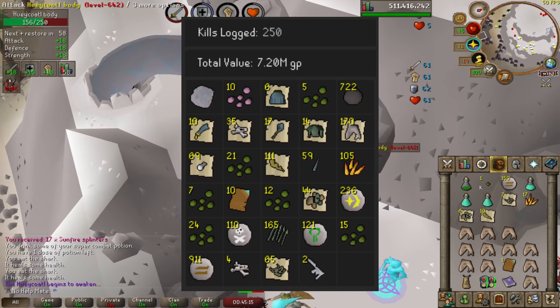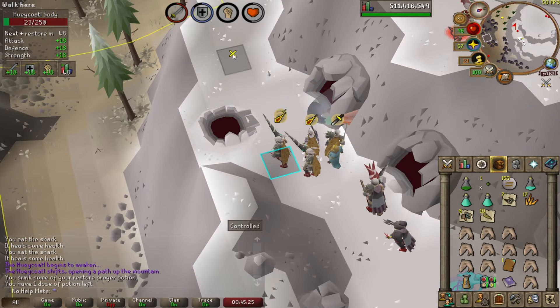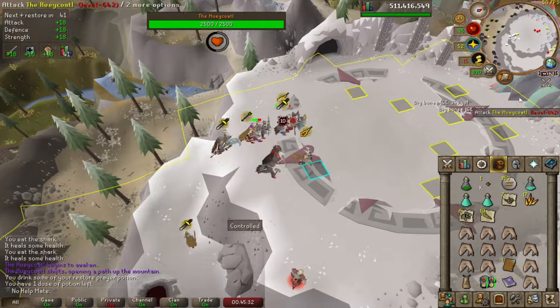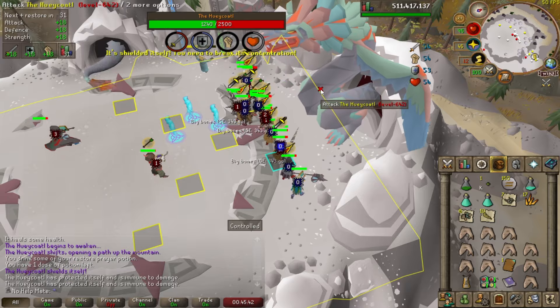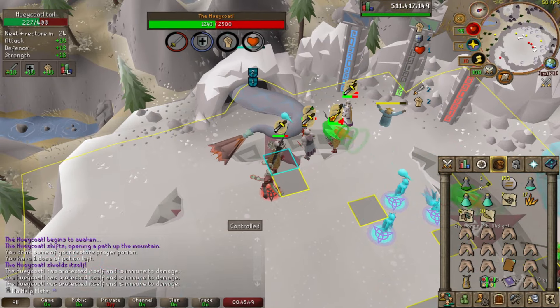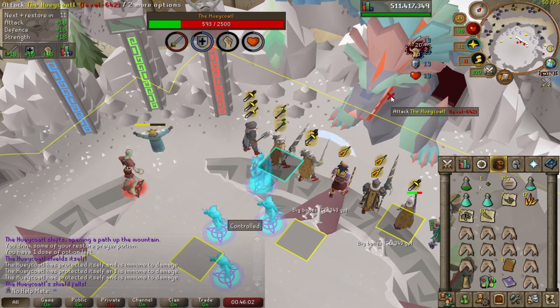7.2 million GP in 250 kills. Overall, definitely a pretty fun and chill boss — very easy mechanics to learn. You could easily do it in a group, solo, or in a mass world if you're going for fast KC. I'll probably be killing this boss for a couple more days, get it to about 500 KC, maybe get another unique or two. One day I'd like to go back for the hide — I think you need six in total — and the pet would be really cool, plus the Dragon Hunter Wand and even the Tome. All of the rewards here are pretty cool. Anyway, thank you guys so much for watching — I'll catch you in the next one, see ya later.